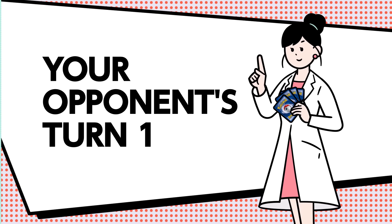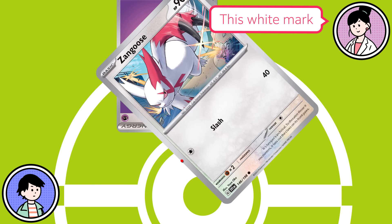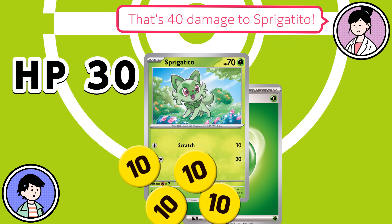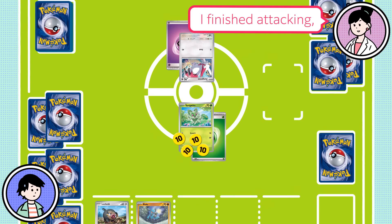I will start by drawing one card from my deck. I'll attach this Psychic Energy to Zangoose. This white mark means that any type of energy works for this attack! Now my Zangoose has all the energy it needs to attack! I will use the Slash attack — that's 40 damage to Sprigatito! When your Pokemon takes damage, you place damage counters on it. This makes it easier to remember how much damage it's taken. Only 30 HP is left!